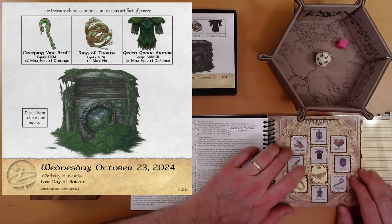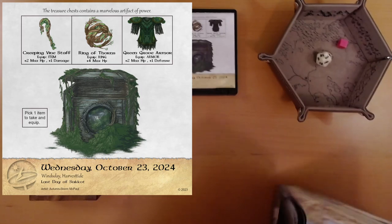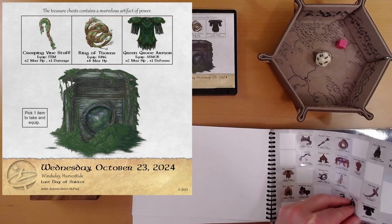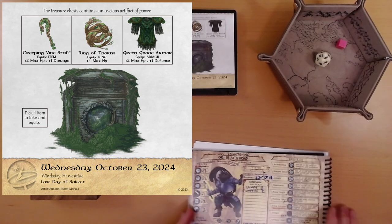Double checking what the other things do: the armor does maximum health and defense, the staff does maximum health and damage. Yeah, I think the ring of thorns is the way to go. So we just need to find the sticker — here it is, ring of thorns.